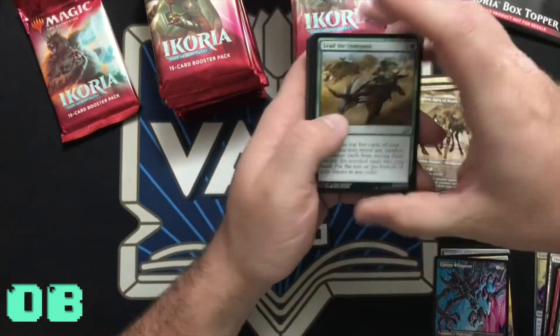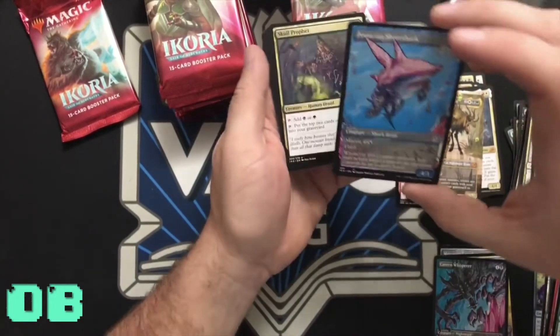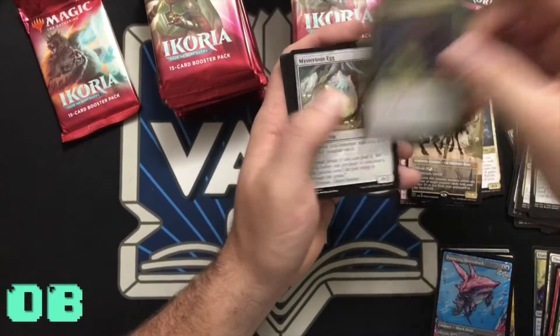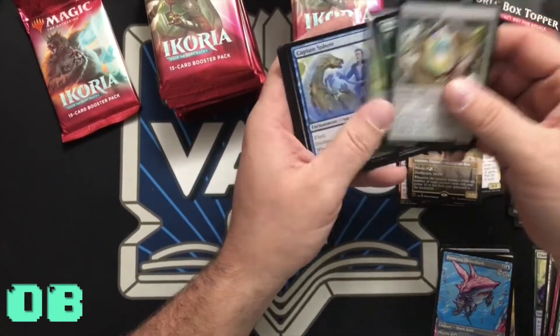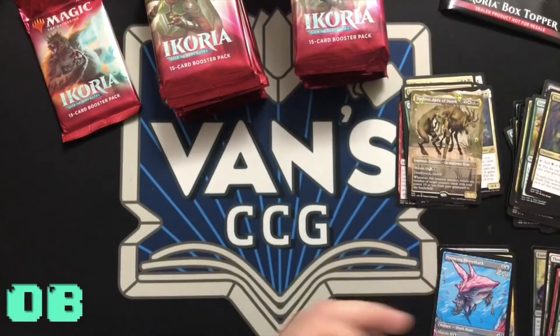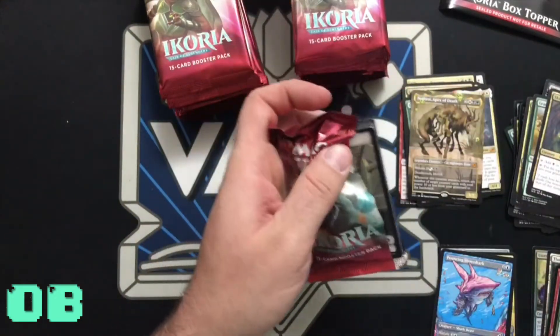Leave the stampede — Pounce. I love these shark cards. I got the Timeless Wisdom Commander deck because it has the flying mythic shark in it. I'm really excited about that one for sure. Two mythics so far!